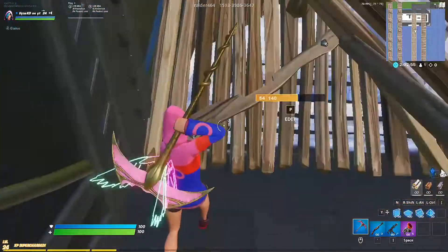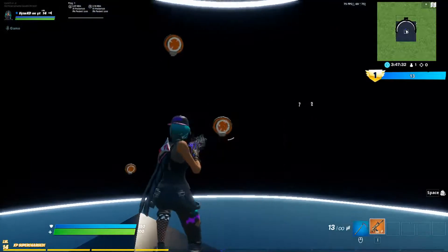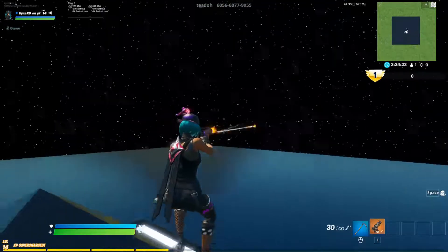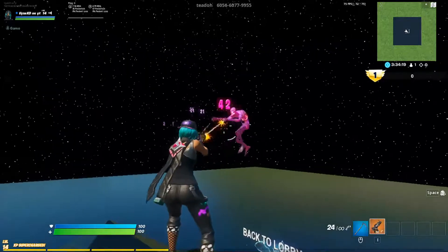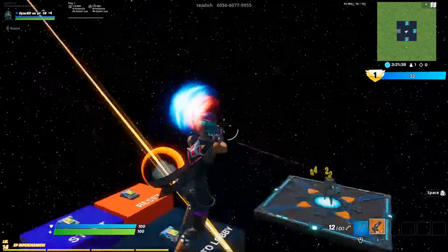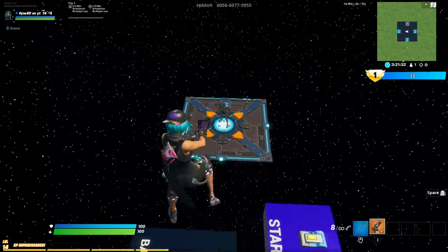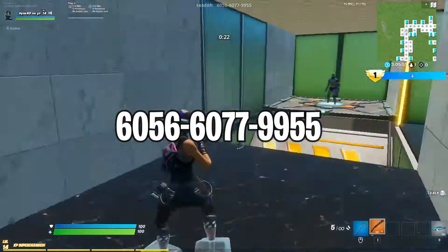Another important mechanic you're going to want to practice is your aim. Aiming is the hardest mechanic to learn on keyboard and mouse. Controller players have aim assist which helps keep their aim consistent, but on keyboard and mouse there's no aim assist whatsoever. This means to get your aim anywhere close to where it was on controller, you're going to have to practice a lot in creative. I recently made a video on my aiming routine, so if you want to check that out the link will be in the description. But if you don't want to watch the full video, I'll put a code up for an aiming routine map.